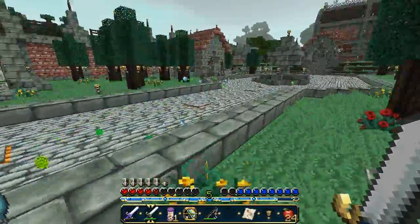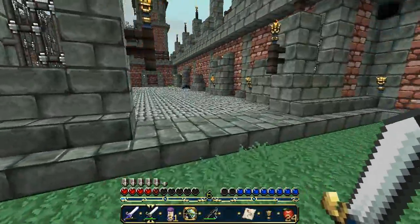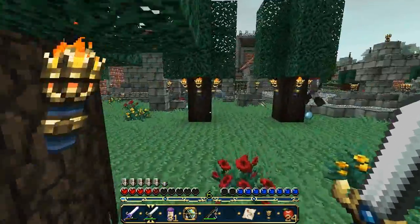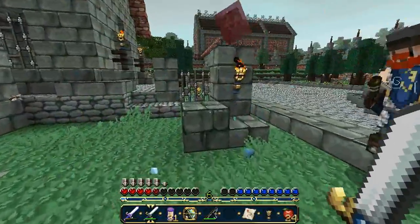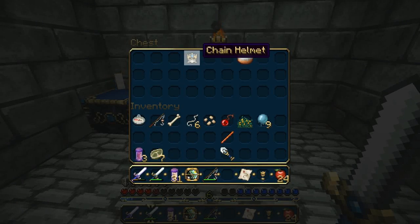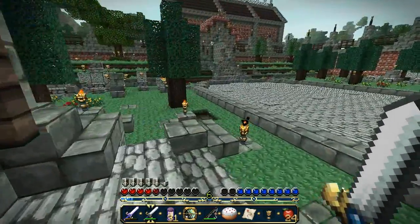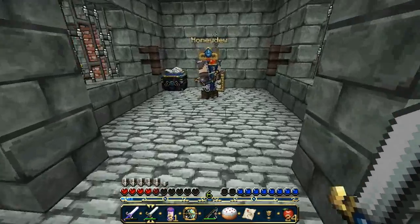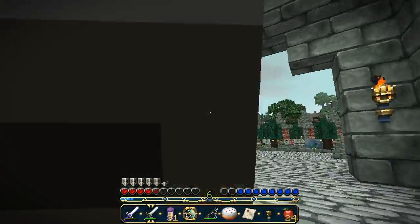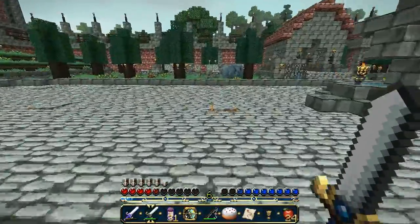That might be me poisoning myself — that was like a poison trap. All right, we're just clearing this out; we're making good headway. There's some treasure here: a chain helmet. Do you have a helmet? You wear chain, don't you? Put that on. I wear plate. Oh yeah, oh my god, you look so badass. This is Dokucraft texture pack. These armor textures are actually better than any hunter-tier armor in the game currently.